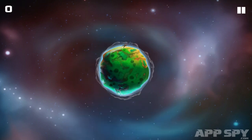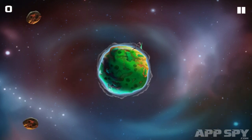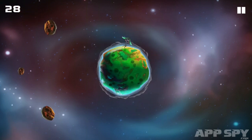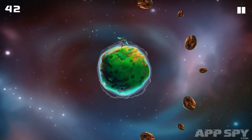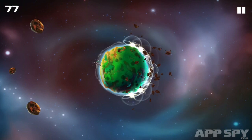You begin with a single plant on the surface of a tiny globe spinning in space. Holding the right of the screen spins the planet clockwise, while doing the same anywhere on the left will see it move in an anti-clockwise direction. Incoming meteors threaten your fragile flora, but you're able to help it avoid danger by rotating the world.